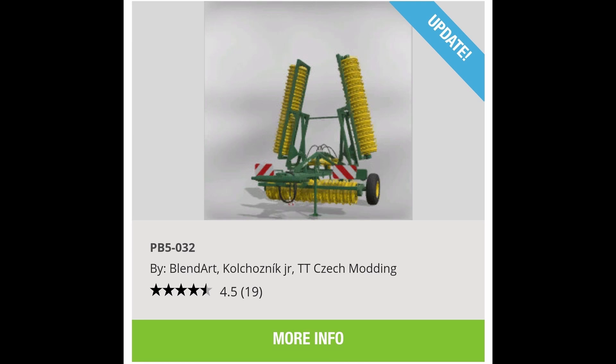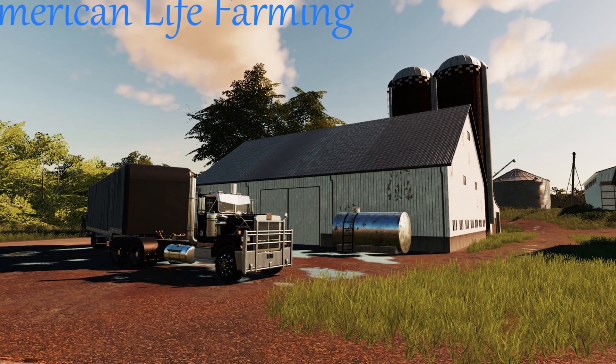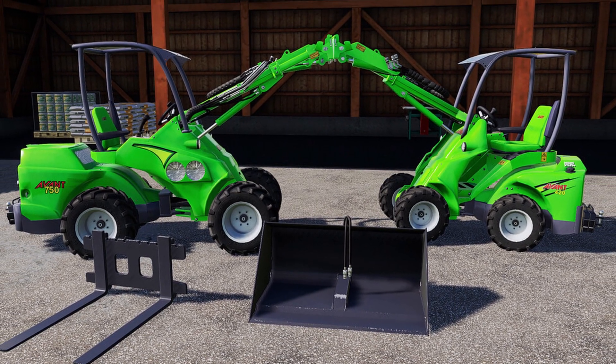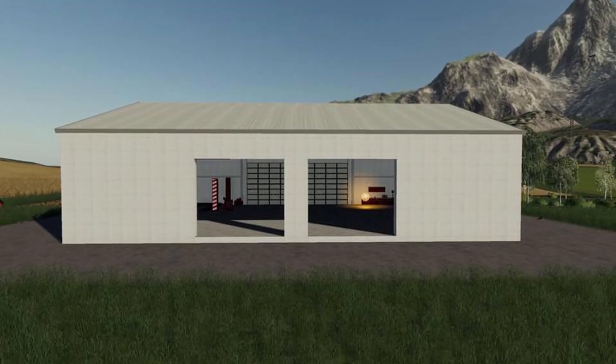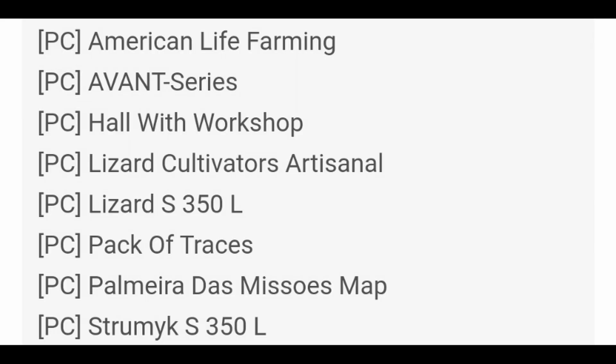Now let's get to the testing list. In testing on PC we have: American Life Farming which is still in PC testing, Avance Series Haul with Workshop, Lizard Cultivators Artisanal, Lizard S 350 L, Pack of Trees, Palmeria des Missões Map, and Stomeric S 350 L. That's on the PC side.